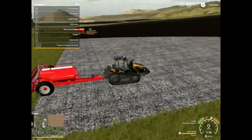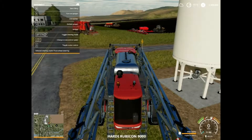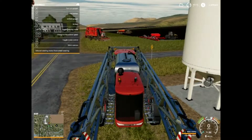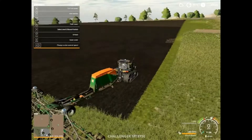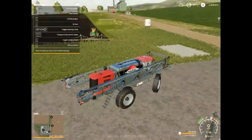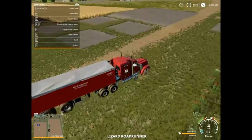Oh, keep forgetting I can't do that. It's because when you press Shift and Tab, it brings up the Steam overlay. But the problem is that Shift+Tab on Farming Simulator is supposed to bring you forward and backwards between each vehicle — so we can't go back. That's why it keeps doing that. But I think you know that now if you've played Farming Sim.